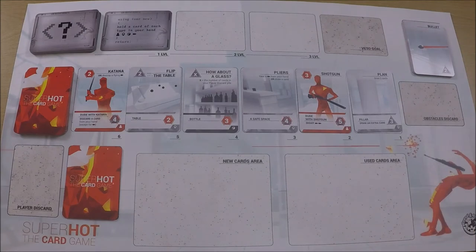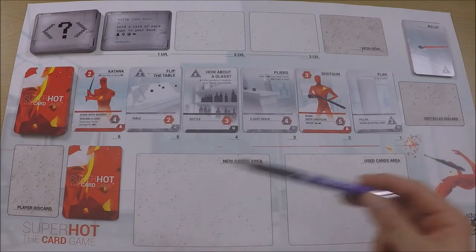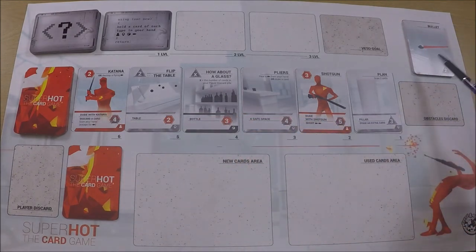There are lots of ways you can lose the game: if you ever can't draw up to four cards from your deck you lose, if you ever can't refill this line of cards you lose, if you've got four bullets in your hand at any one time you lose, and if the bullet deck runs out you lose.